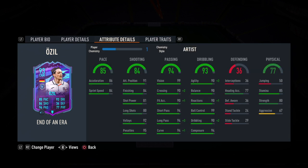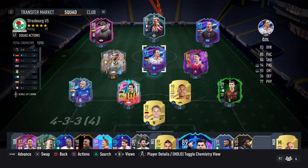Artist gives his crossing a boost, long pass is plus 3, curve is plus 1, and agility is plus 3 as well. Not really bad at all. There are no Germans in the team, and no one from his league either, so it's going to be very hard for chemistry. But come on — he's Özil, he's obviously going to fit in anytime. Let's do this.